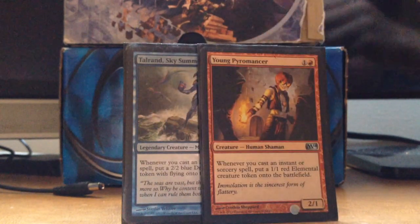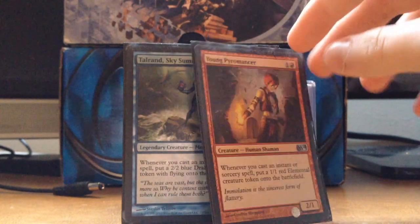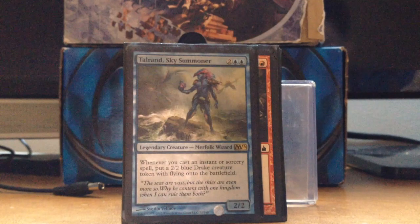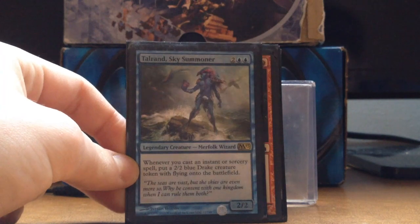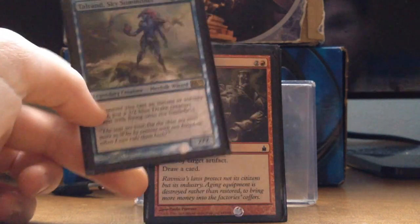We got two token makers. Young Pyromancer is really good — makes little 1/1s for 2 mana. And then Talrand, which is bigger and better: 4 mana 2/2 that makes 2/2 Drakes.